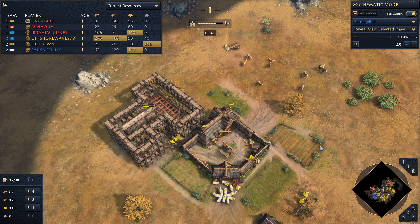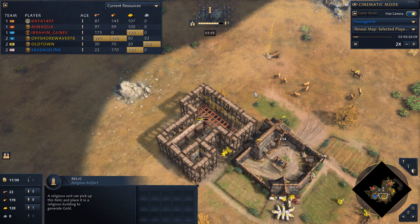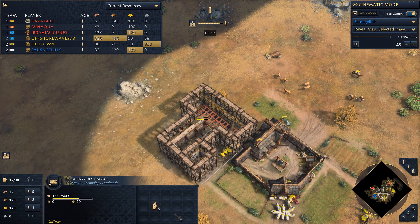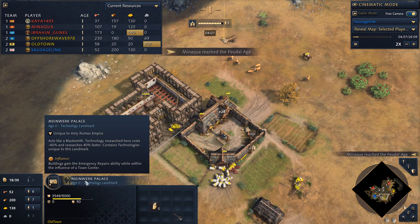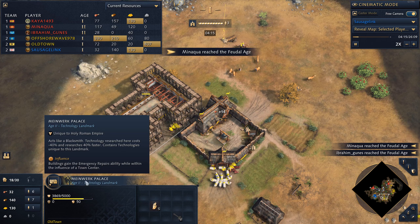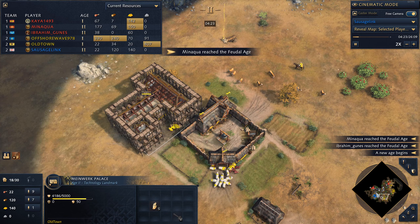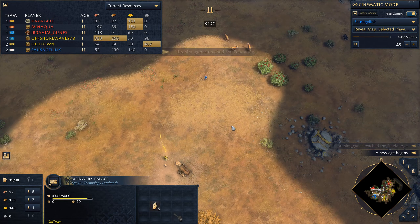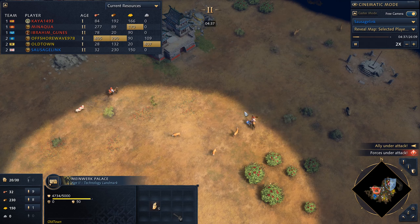I've seen Holy Roman Empire on this map played very greedy where you grab up relics really quickly with the Regnitz. But it looks like my HRE ally Old Town is going to go Minework Palace, which got some changes in the new season. Now it gets unique technologies — additional melee armor for your spearmen and horsemen, and armor upgrades for your knights.